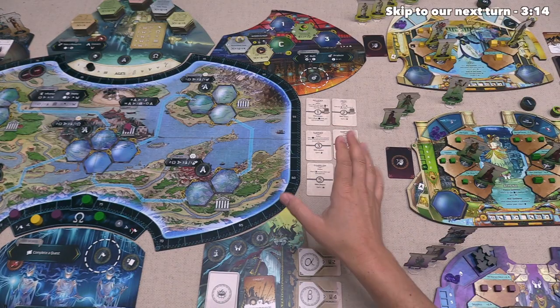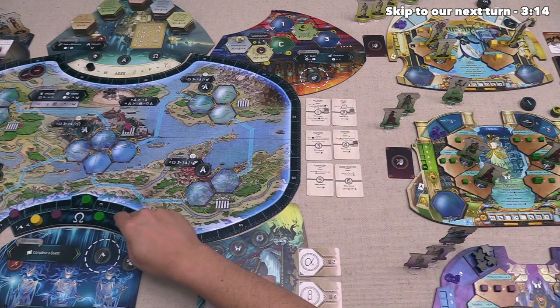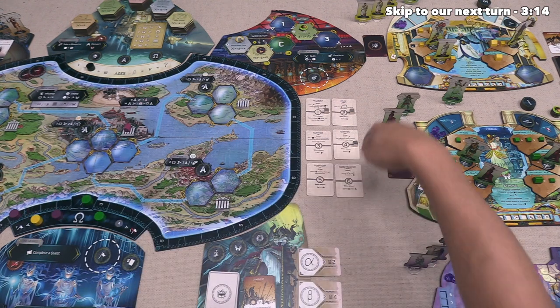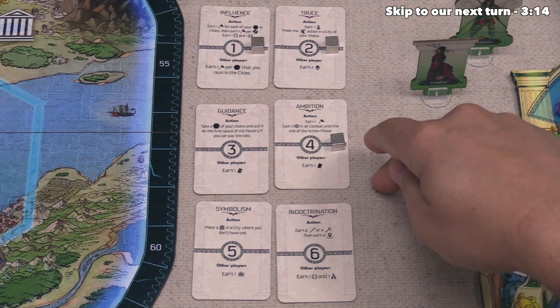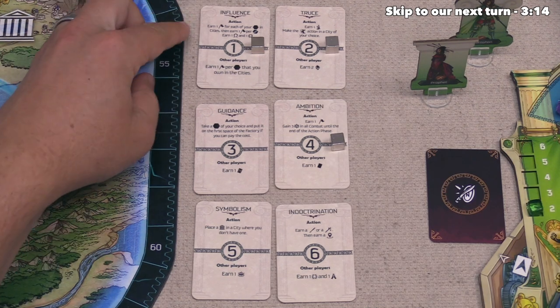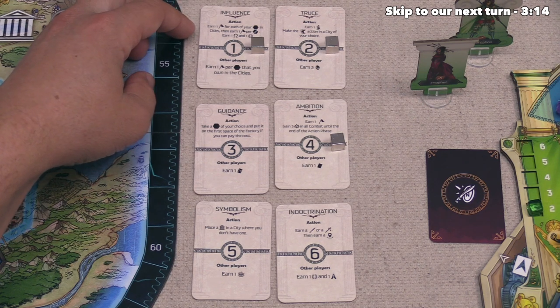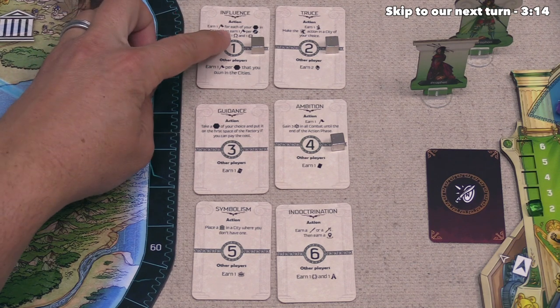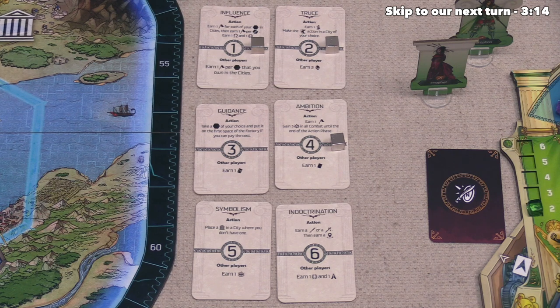At this point, we are now starting the second round of the game, and the first thing we have to do is the define pillar phase. We can look over to the greatness track, and once again we are at the front of it, so we get to choose a pillar first. The first new option is Influence, which earns one victory point for every one of your technologies and cities, plus one point for every link between those technologies. You also earn one greatness and one goodness, and other players earn one point for every technology they have played.